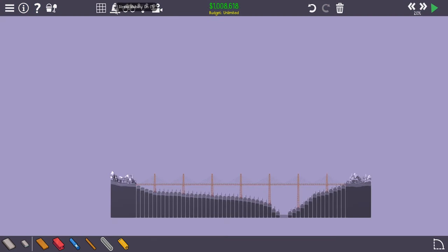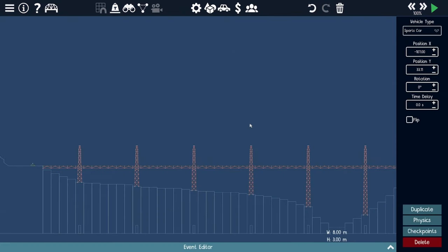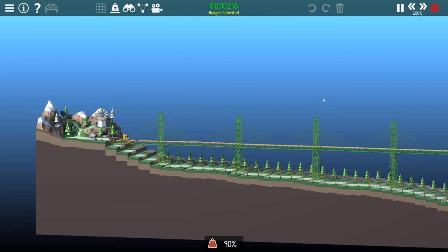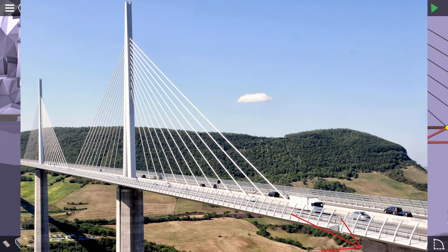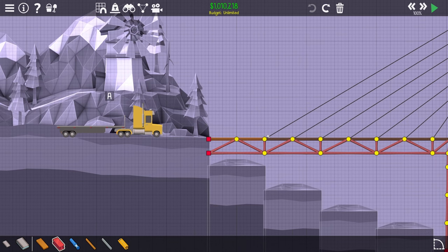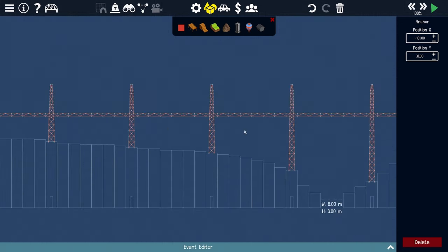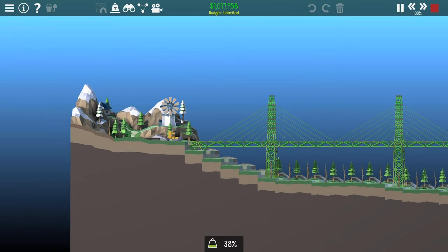Let's load the bridge and see what it can hold. Starting with the sport car — it crosses very easily. Let's increase the load. Oh no — we have a problem. I think in the real bridge, if you look at the picture, there's a support structure down at the base. Probably the cable or even this part is anchored at the bottom. I'll go back to sandbox and add an anchor there — one on each side — then build a small structure to support that part.